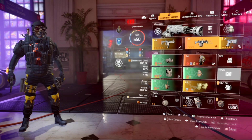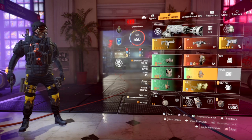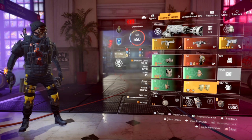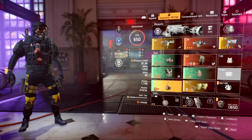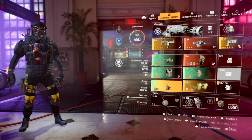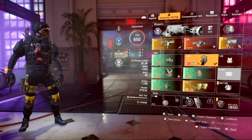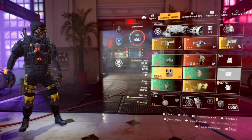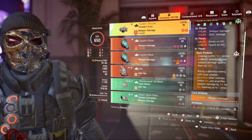We've got the Pestilence exotic LMG. For skills, I've got the Banshee Pulse and the Shock Trap. I'm going to have the same weapons and the same pulse on each build. The Memento backpack will also be on each build. The only difference is going to be the Hunter Fury compared to the System Corruption.